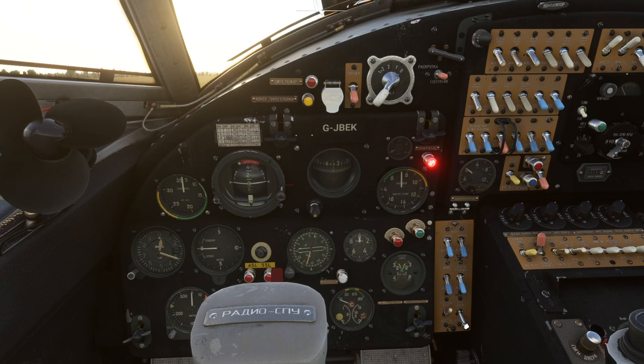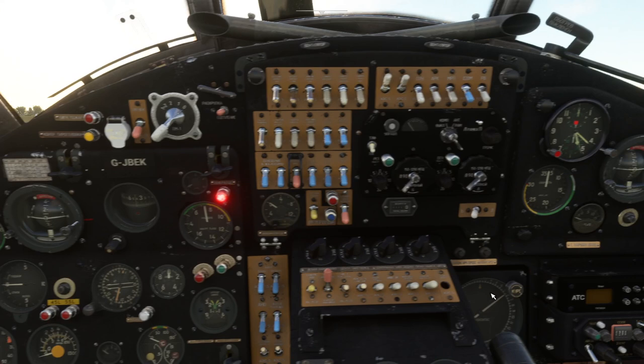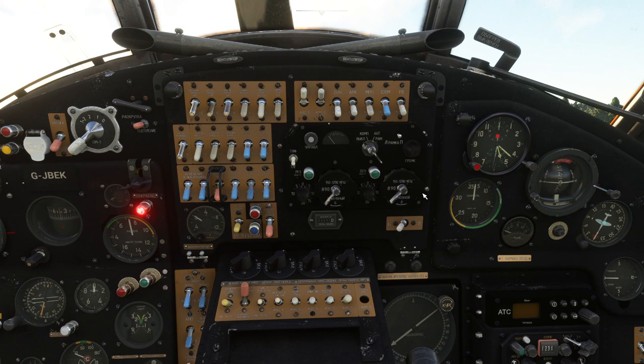We turn the anti-fire system on — that's the fourth switch from the left on the second row — switch it on and a light comes on over here. I refer to switches in the written instructions by their numbering because, unless you can read Russian, you're going to be quite lost. You can turn on tooltips, but I find them quite distracting. I'd rather just use the aircraft as it is and learn where things are with muscle memory.